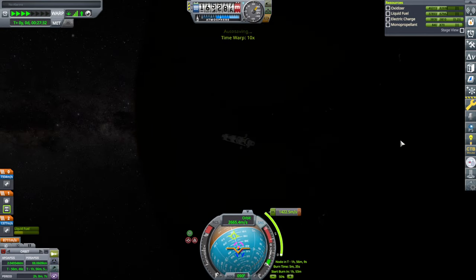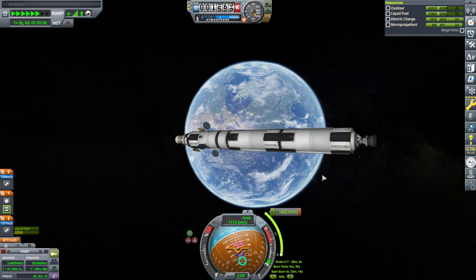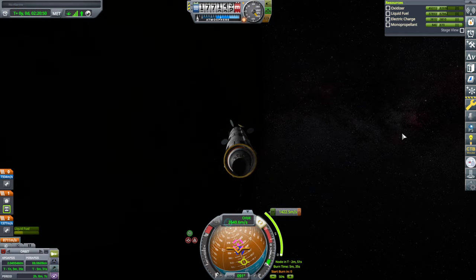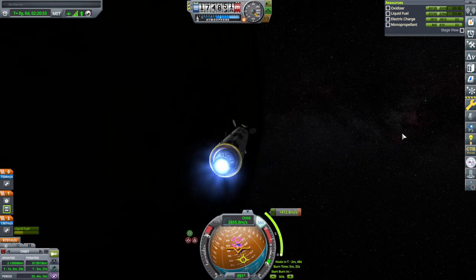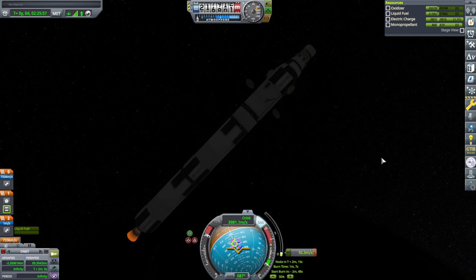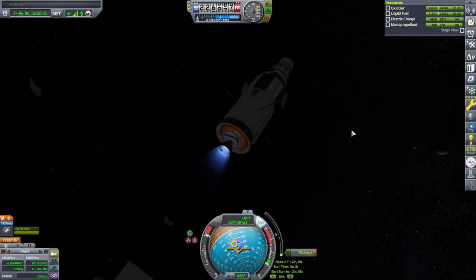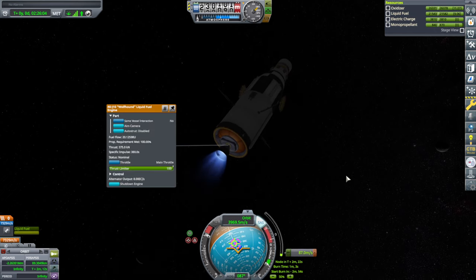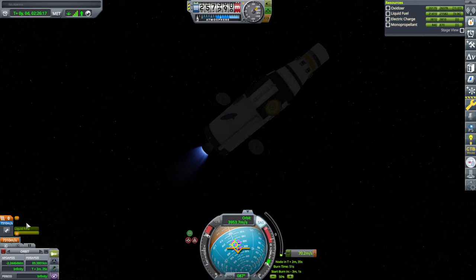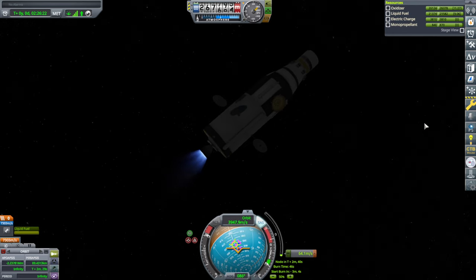Going round Kerbin. Round we go. And ignition. So 92.3 short — but that's fine. Time for the Wolfhound. With all the fuel it's got 7,300 meters per second. Nothing's locked right now though, so we don't want to use all of that — we want to deliver some.